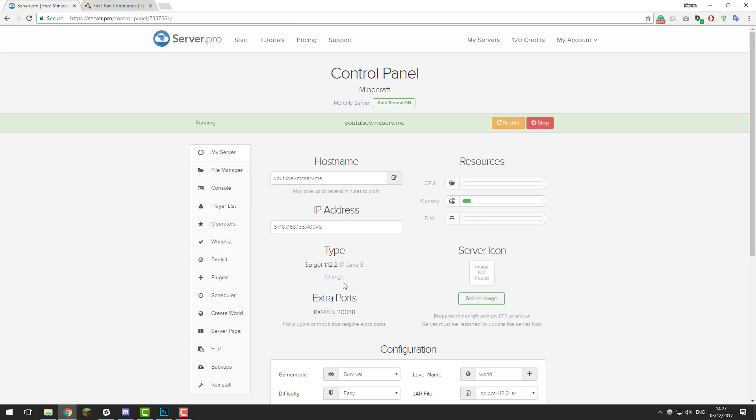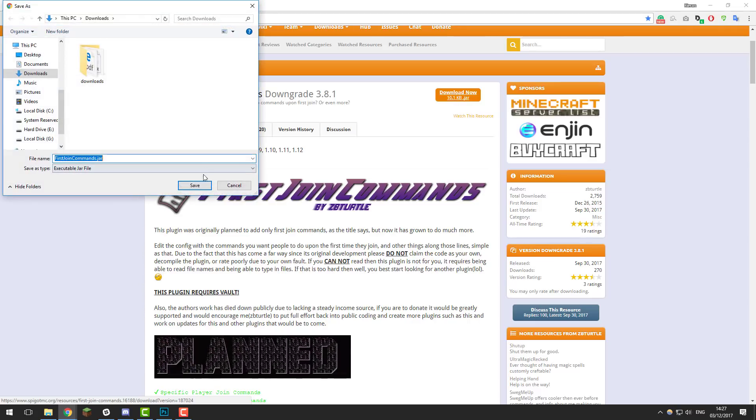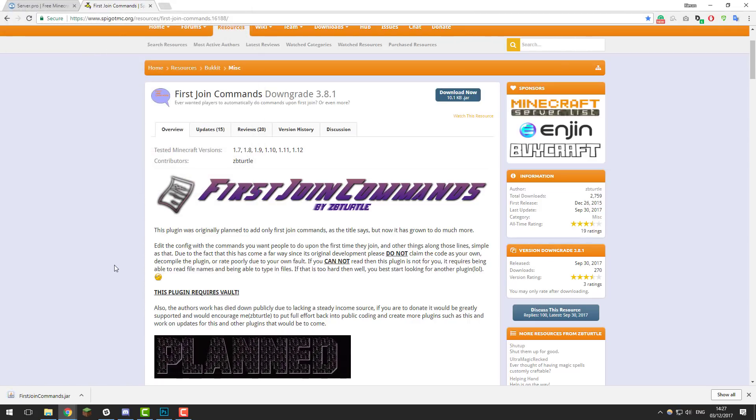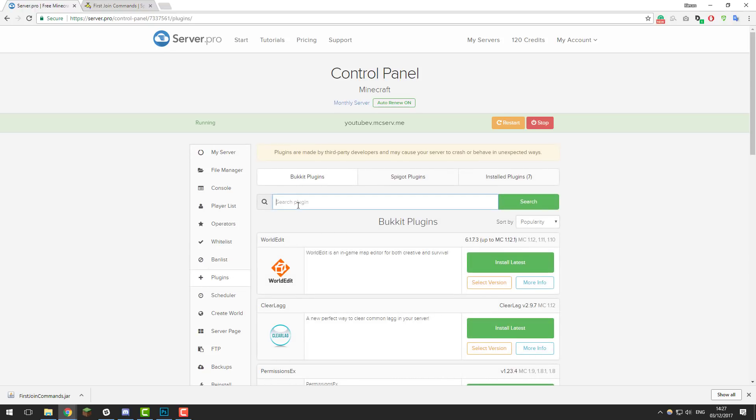The first thing you need to do is make sure that your server is running Spigot. Once it is running Spigot, go back to this page — there'll be a link to it down in the description below — and then click the Download Now button. Once you click that, save it to your downloads folder and then go back to the control panel.